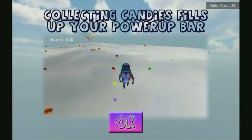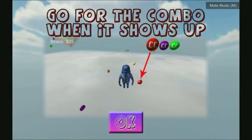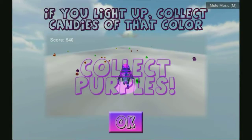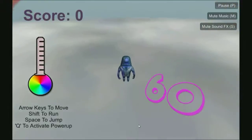We can run with Shift, move with WASD, or pay attention to the screen because it'll probably tell us what to do. Fill up your power-up bar, go for the combo when it shows up, you light up and collect candies of that color. Activate powers with Q for candy suction. Fair enough.